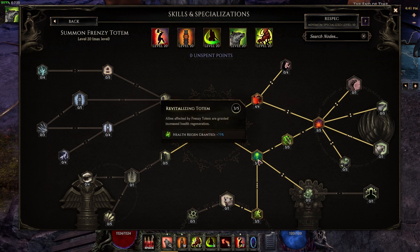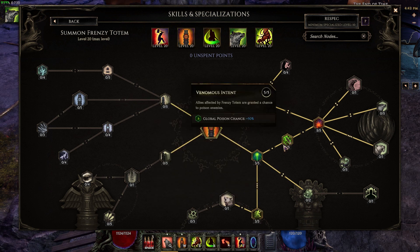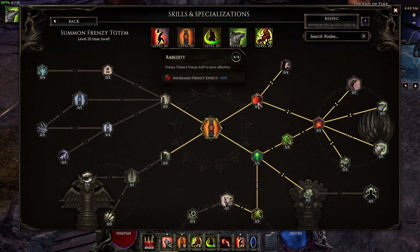For Summon Frenzy Totem we have three points in Revitalizing Totem, three points in Symbol of Haste, five points in Venomous Intent, four points in Rapidity, and five points in Beast Isle Frenzy.